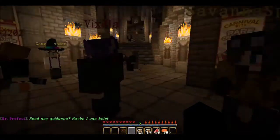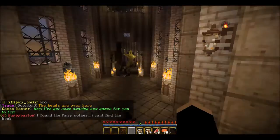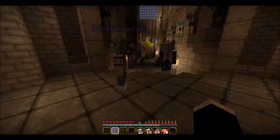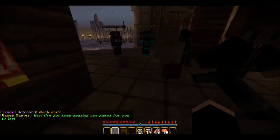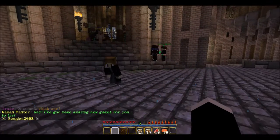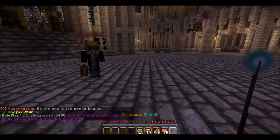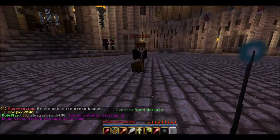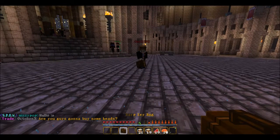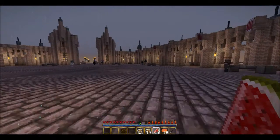We'll go to the Hufflepuff common room first since it's close. But first, let's talk about the inventory. We have our wands — each person gets a different random one. I have a lot of spells because I've been here longer. I also have a warp key bag where I can get to places around the world, and I've got this room — it's the worst room but it's the cheapest.